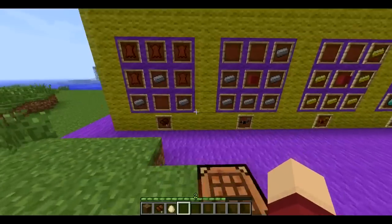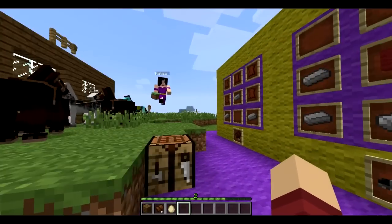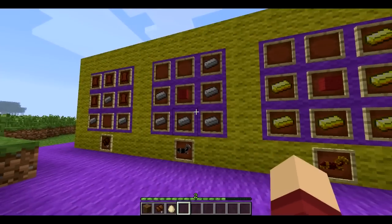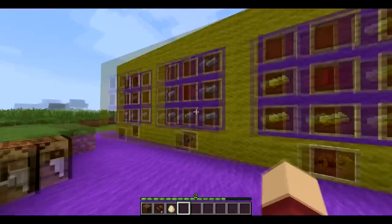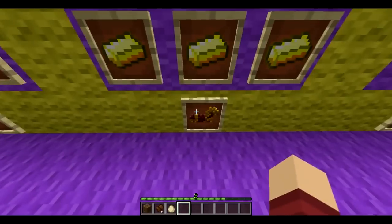Next up we have horsey armor. Yep, and they come in iron, gold, and diamond. Like you would expect, every tier is better, except maybe for gold.